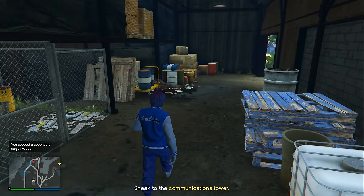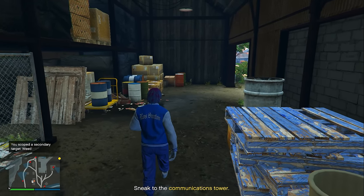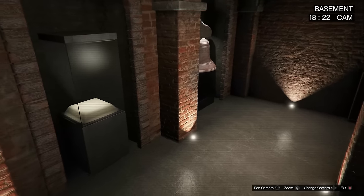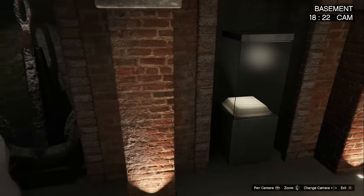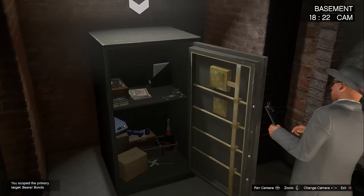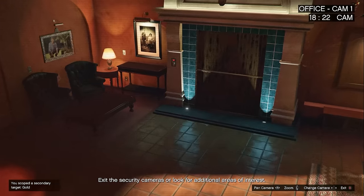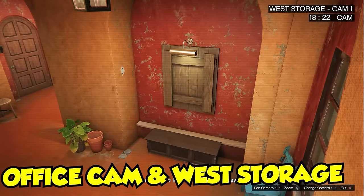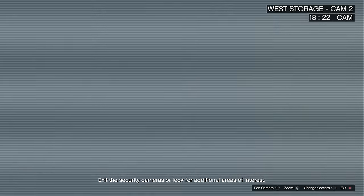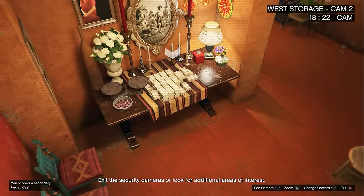So just make sure when you're doing your gather intel that you go to all three of those buildings and take a picture of all of the loot inside. After you photograph all of your secondary target loot at the North Dock, now what you need to do is go over to the communication towers, hack inside of it, and see what is inside of the basement — that is your primary target loot. The only other security cameras you need to search are the office camera and then the west storage, because sometimes inside the west storage are gold bars, and I actually know a trick to get these gold bars even while doing the heist as a solo player.